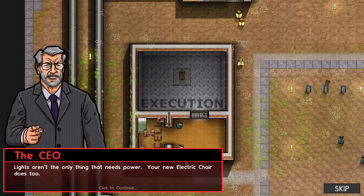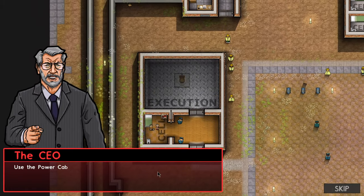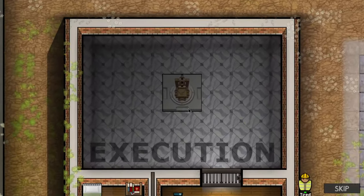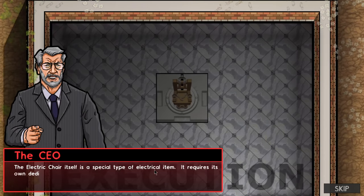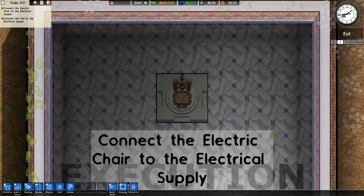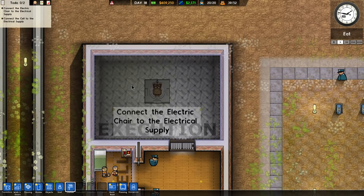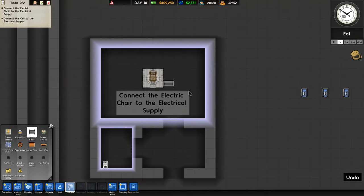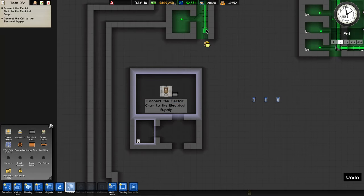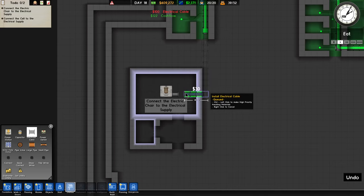Lines aren't the only thing that needs power — your new electric chair does. Use the power cables to connect the execution facility to the power grid. The electric chair is a special type of electric item; it requires its own dedicated power line. You need to connect it directly with the main cables. So we're going into utilities mode. I'm going to carry this one down and pump it in here. We'll select this, take it down to here, and then into there. Let's speed that up.